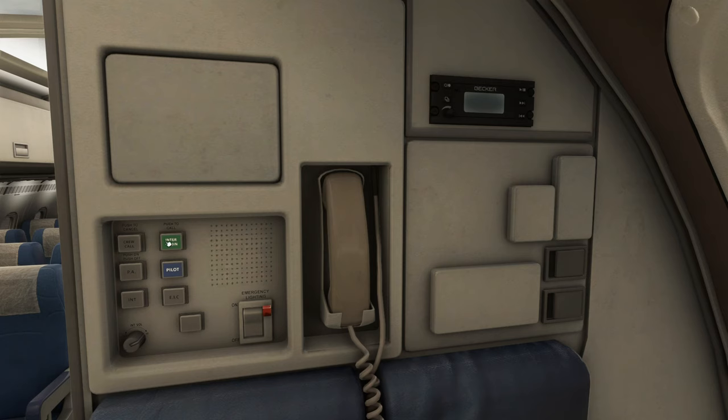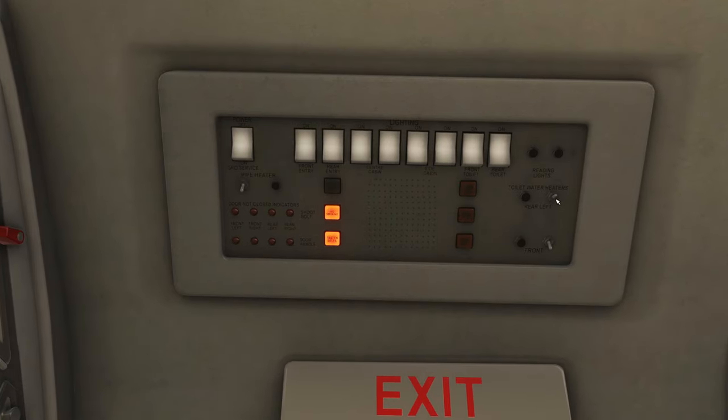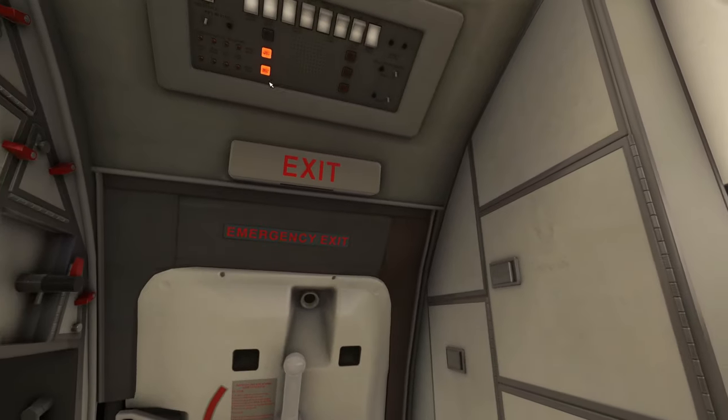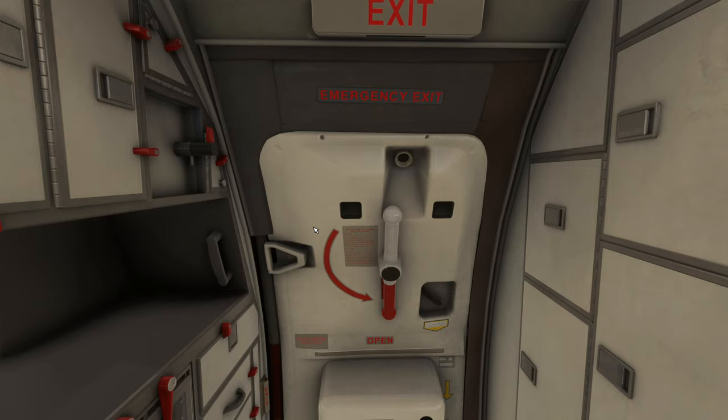Ported from the F28 professional, you can toggle the PA, interphone, call the pilot, and turn emergency lighting on. Up at the top you can turn cabin music on, which you can customise inside the folders — instructions are in the manual — and you can skip tracks through different modes. Above the forward right door there are toggleable options for toilet lighting, ground service lights, and you can check whether the no smoking and seatbelt signs are on for the crew. You can also turn the cabin lighting off or back on manually — a really nice bit of animation and simulation in the cabin environment.